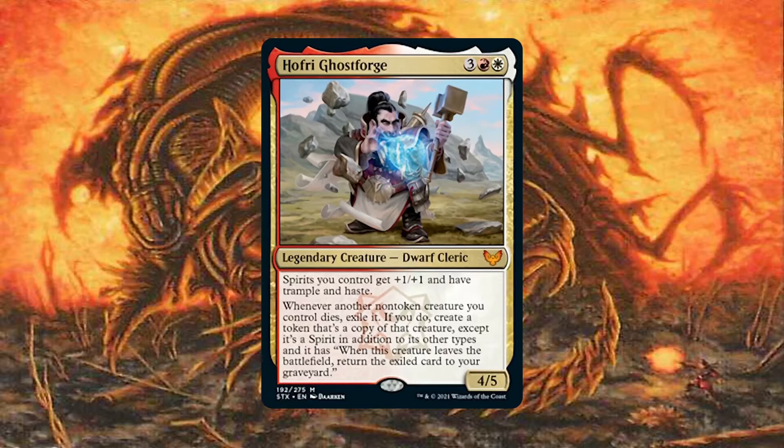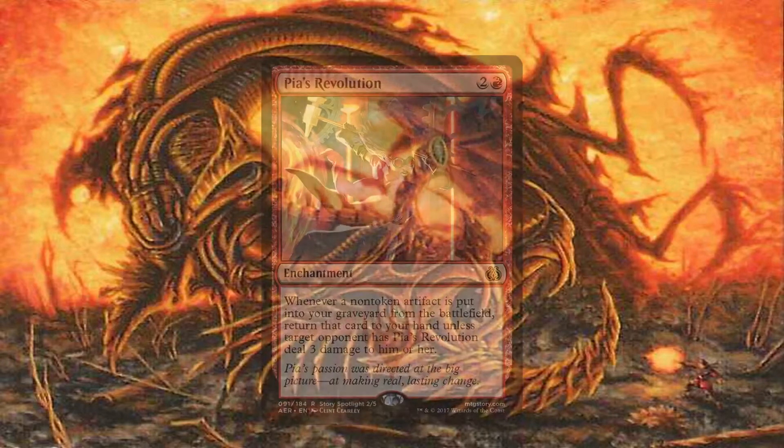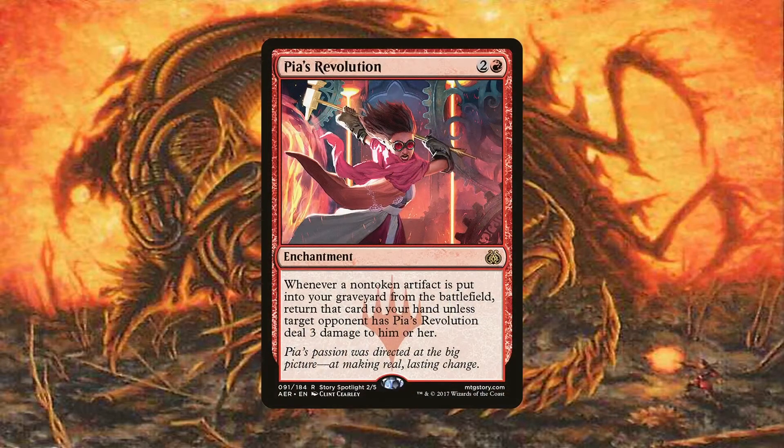I bet you can already imagine all the shenanigans that can ensue, especially with Anointed Procession on the battlefield. However, if it's an artifact creature that died, we can then copy it with Oskar when it returns to the graveyard, copy with Felden, or swap with Duretti or Goblin Welder. Hofri also pairs amazingly well with Pia's Revolution. This enchantment is simply busted here, especially if we're able to sacrifice a ton of non-token artifacts. There will come a point when an opponent will be too low on life to say no and you'll be able to recur your artifacts from your hand instead of your graveyard. And if those artifacts end up costing zero, you're going to essentially have an infinite engine going on with the potential of killing off the table — creating an infinitely large creature with Oskar is pretty much the way to go.